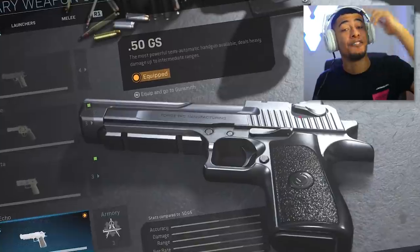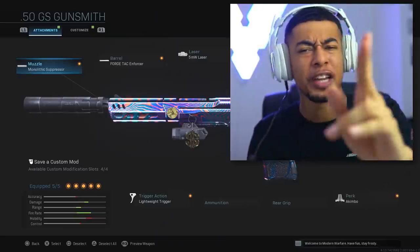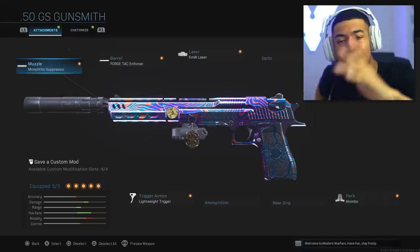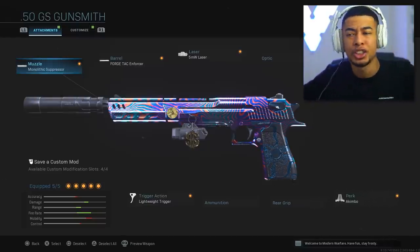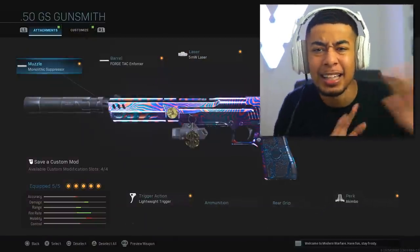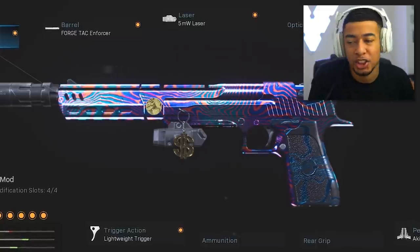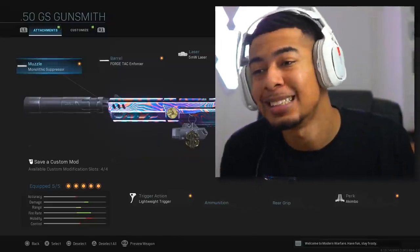I thought the Snake Shot was a good idea but I've been kind of put off it recently. My thought process was the double Deagle might be insane. If you shoot both at the same time and hit both bullets that's an instant kill — well two shots but they're dying instantly. And if one hits them in the head it's a one shot. It's also got a lot more range than the Snake Shot since that's basically a shotgun.